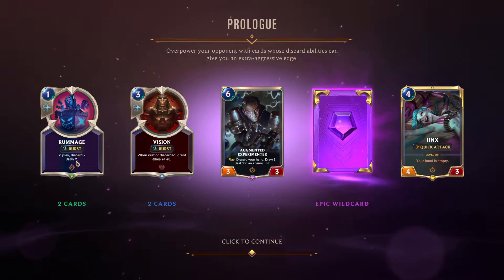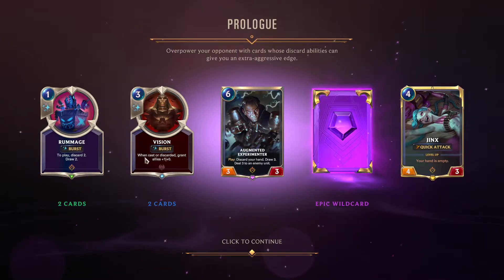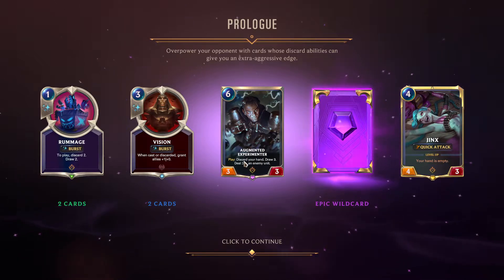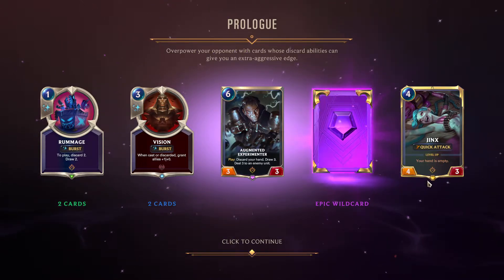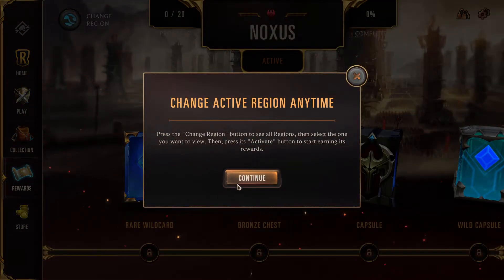Burst to play - discard 2 then draw 2, that is a really really good card. Burst - whether it's cast or discarded, grant allies, and a little combo. Augmented Experimenter - discard your hand, draw 3, heal 3 to an enemy unit - also really good. And an epic wildcard - it's really, really good. And Jinx! The champions of Nocturus have noticed your commitment. Change active region any time - press the change region button to see all regions then select one to view, then press its active button to start earning its rewards.